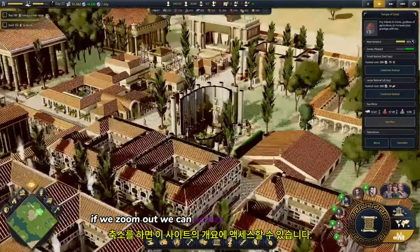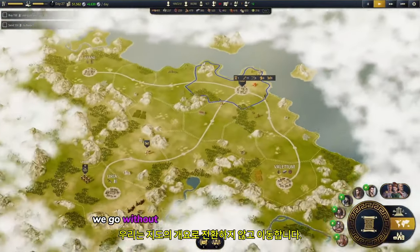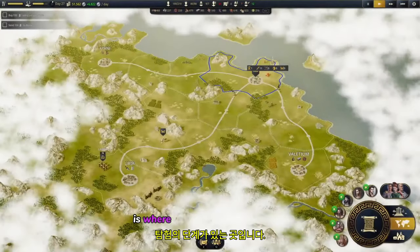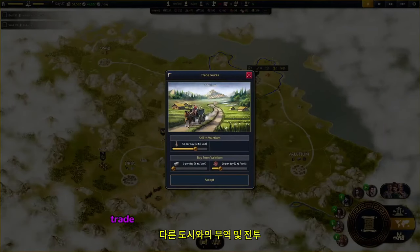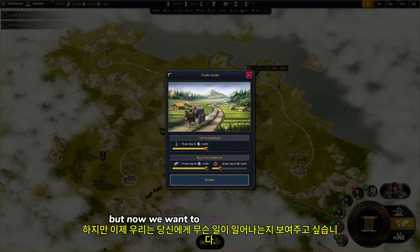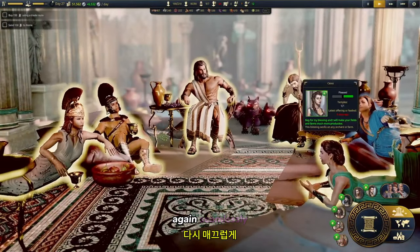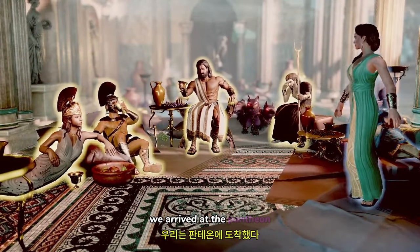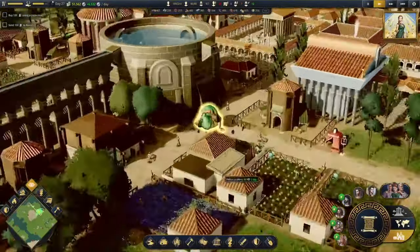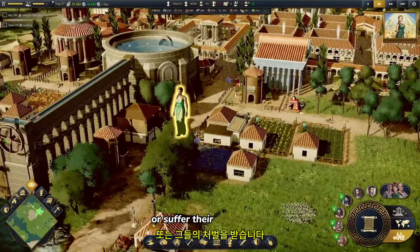If we zoom out, we can access an overview of the site, and if we continue, we go without transitions to an overview of the map. The map of the territory is where the phases of exploration, trade with other cities and battles take place. But now we want to show you what happens if we keep zooming out. Again, seamlessly, we arrive at the Pantheon, where the gods of Roman mythology contemplate us.